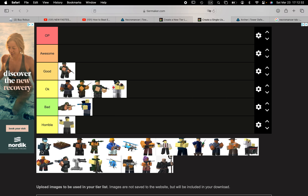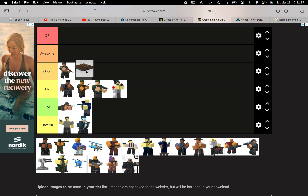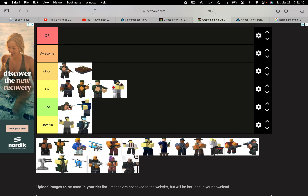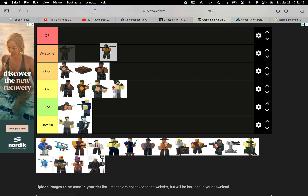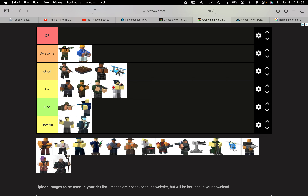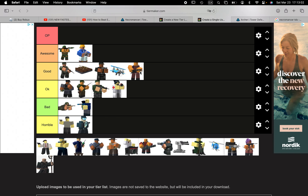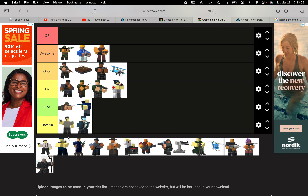The Freezer is just horrible. The Farm is good. Shotgunner is good. The Rocketeer is meant to be awesome, but I haven't really used it that much. The Trapper is awesome. Ace Pilot is good. Pyro is good — actually I'll put it in awesome. Crook Boss is good.